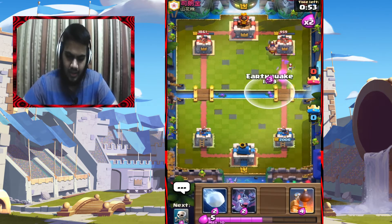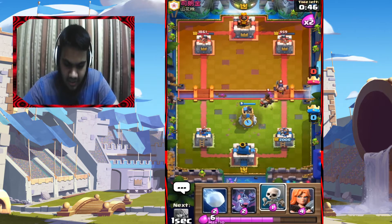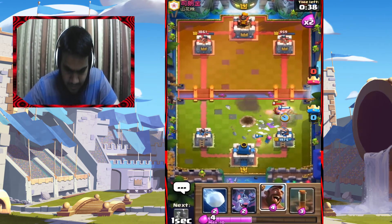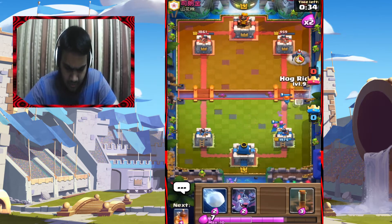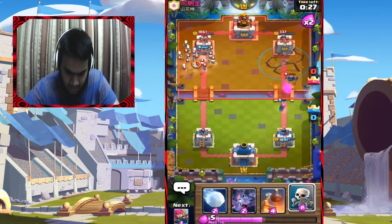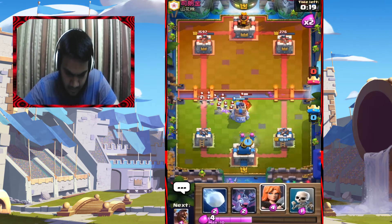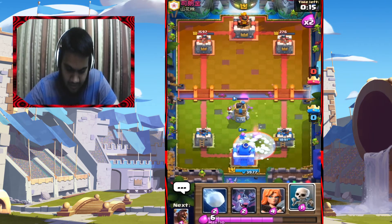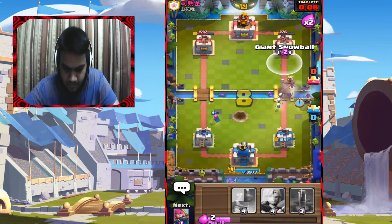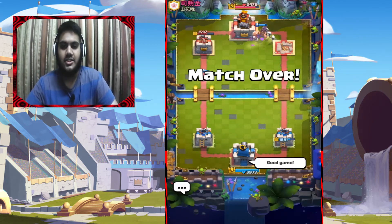My mistake — I was going for a different tower and tapped wrong. Bomb Tower again. Freeze — no problem, Archers can help out with that Valk. The Executioner did plenty of work. I'll go in with the Valk. I think he just gave up so I just go Hog Rider and Snowball. Good game! So that Healer is really a game-changing character.